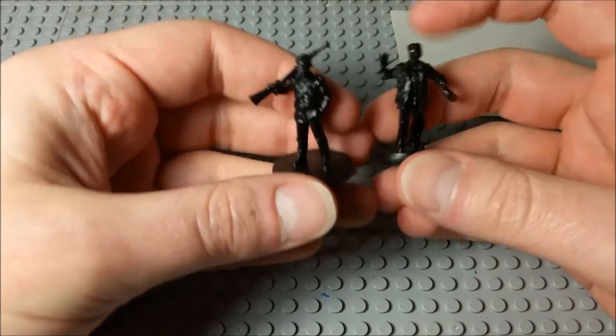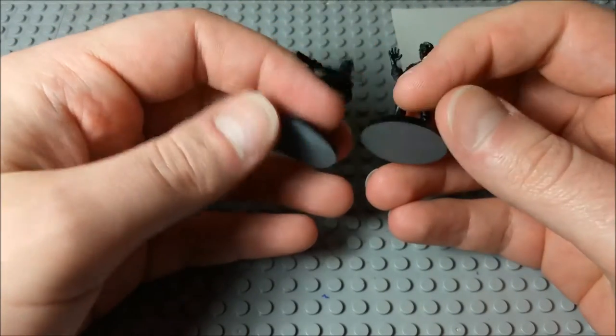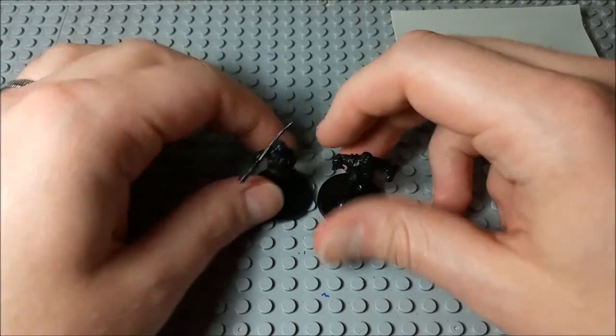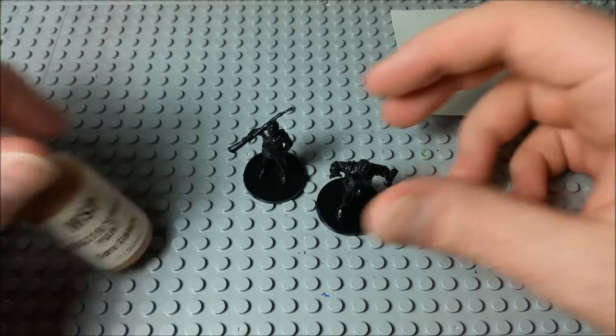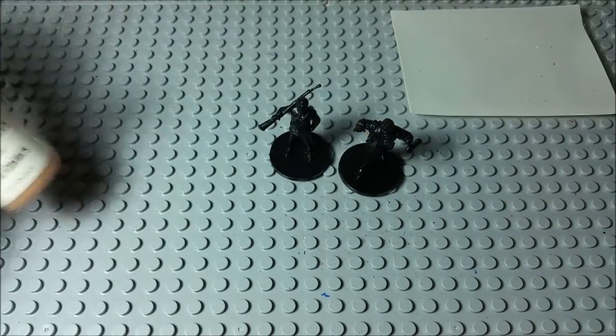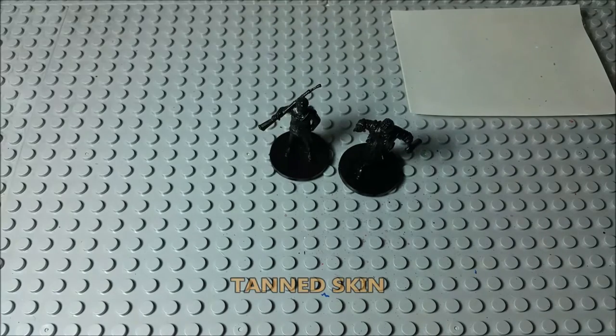The first thing that I did was I did a base coat of pure black — just took a base spray and sprayed it. And the first thing we're gonna start with are their skin colors. I imagine they're just gonna have about the same complexions — they're probably just gonna be pretty tan. So we're just gonna start with some tan skin right here.